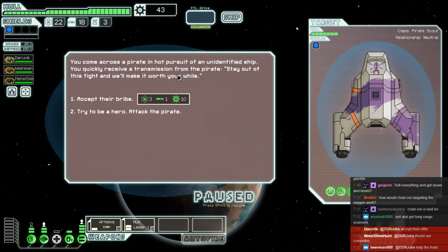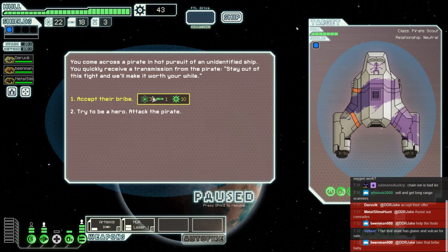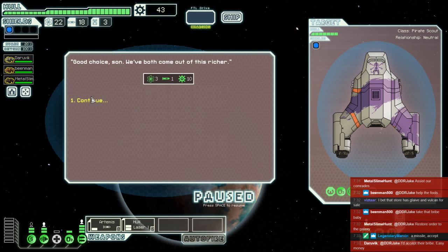We get here and somebody's giving us a pretty nice bribe from the start. They have what looks to be a dual laser mark one, and they've also got some rockets. Are we going to accept this bribe or be a hero and destroy everything we see? Bean Man wants to take the bribe, but Metal Slime Hunt wants to restore order to the galaxy. The captain is no hero — he's taking that bribe. It's a pretty good bribe. Good choice. We've both come out richer.